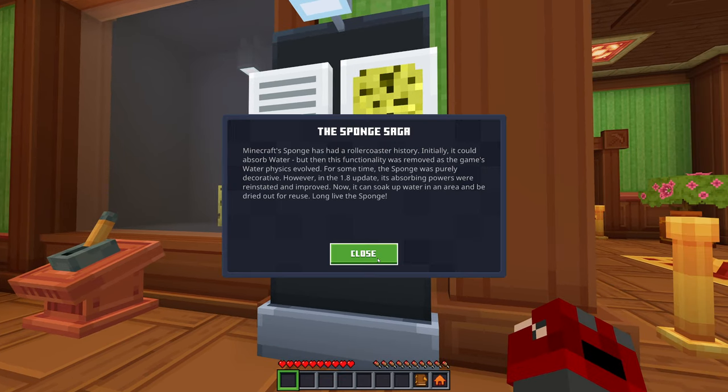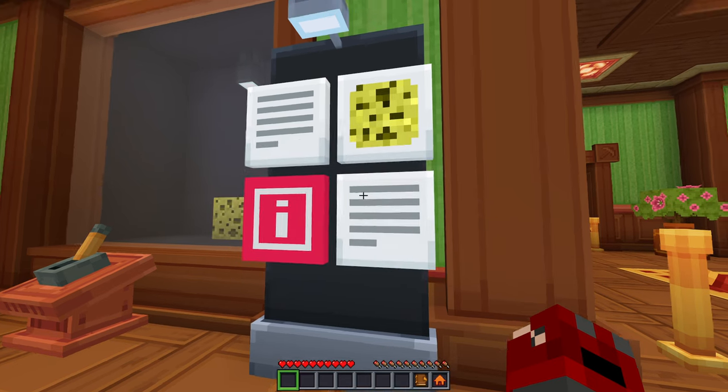Let's jump into the sponge saga. Minecraft sponge has had a roller coaster history. Initially it could absorb water, but then this functionality was removed as the game's water physics evolved. For some time the sponge was purely decorative. However, in the 1.8 update, its absorbing powers were reinstated and improved. Now it can soak up water in an area and be dried out for reuse. Long live the sponge.